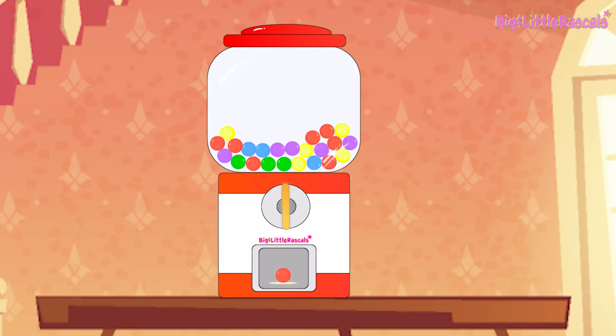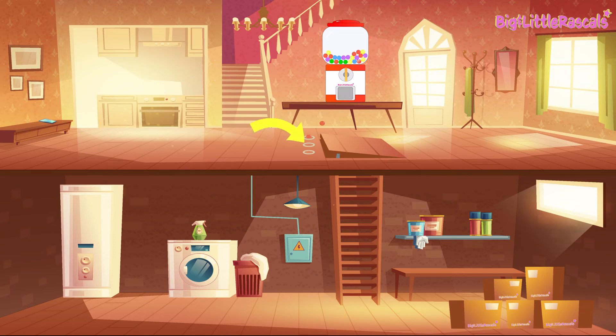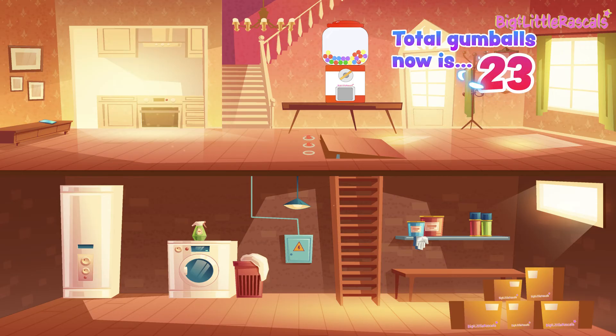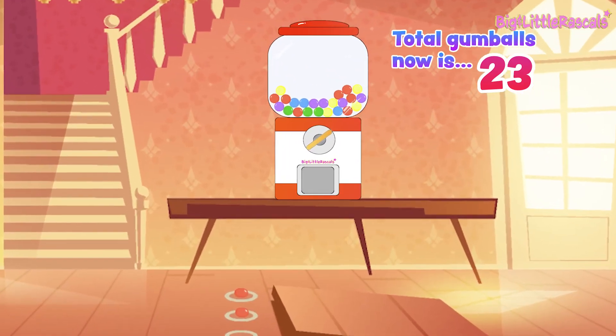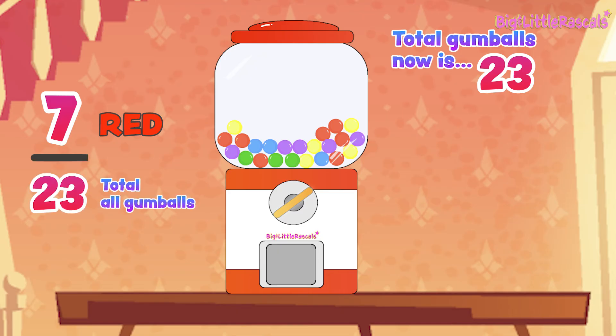We got another red gumball — awesome! Let's put this red gumball in the second place. We are getting closer to opening the door and meeting Splash. Now the total gumballs inside the machine is 23, and the total red gumballs inside is 7. The chance of getting red gumballs is now 7 out of 23. Let's turn again.